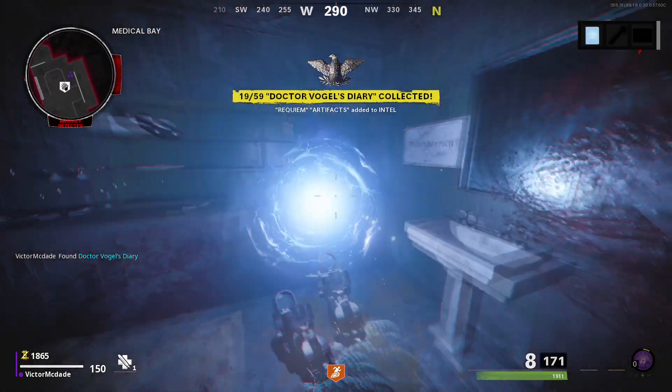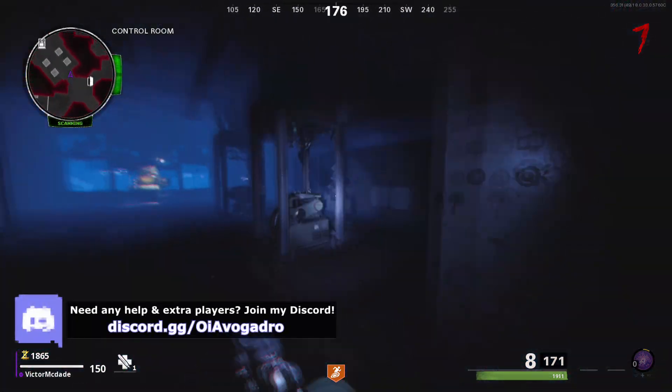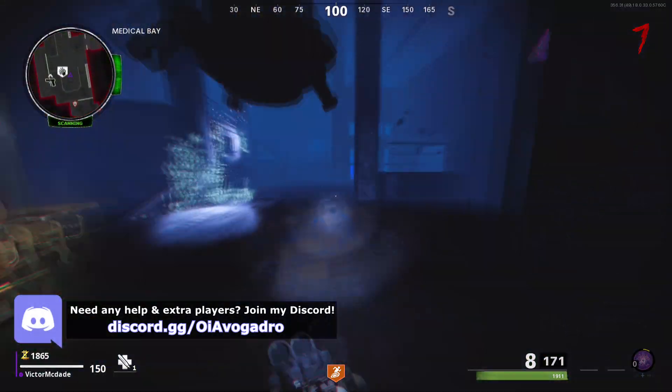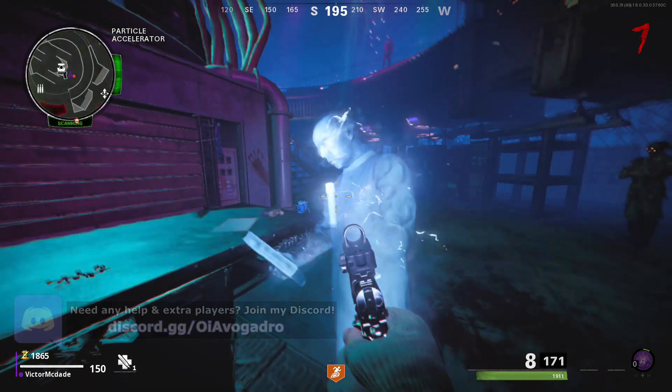It's the same as always — we're just going to interact with the three ghosts on the map. There's one here in the speed cola room, there's another one in the challenge room area, and there's going to be another one down at pack-a-punch. Remember: after you place this one at pack-a-punch, do not shoot your weapon because it will cancel out the glitch.